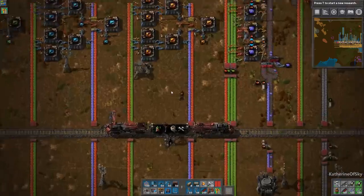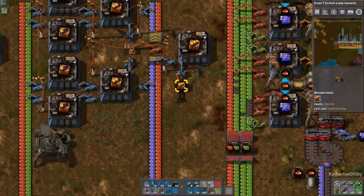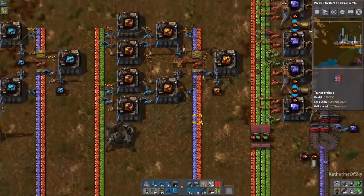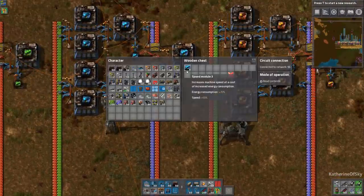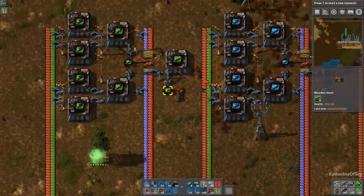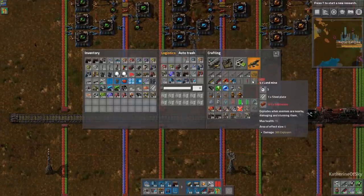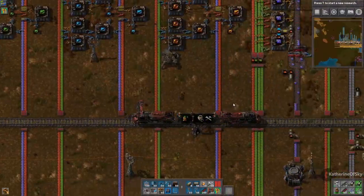First I want to get a better power suit. The conditions were actually wrong on these things - they should have been less than three instead of just two. I had to change that so I could get enough modules for my power suit, which needs five each of the blues and greens. We'll get that last one and make some more, because inevitably I'll want another power suit.